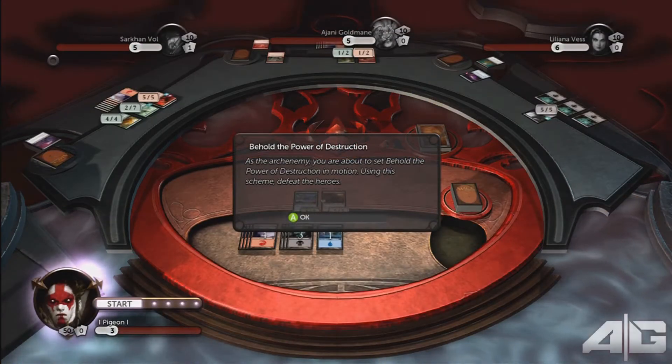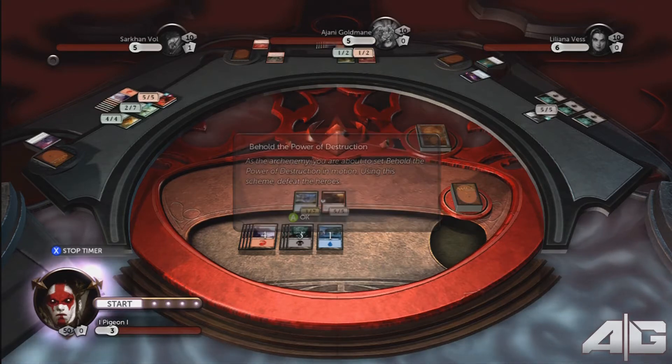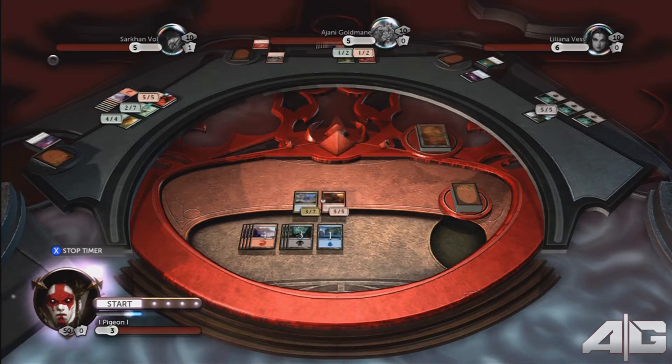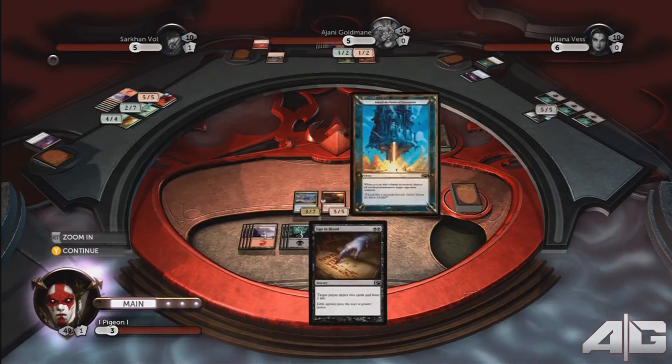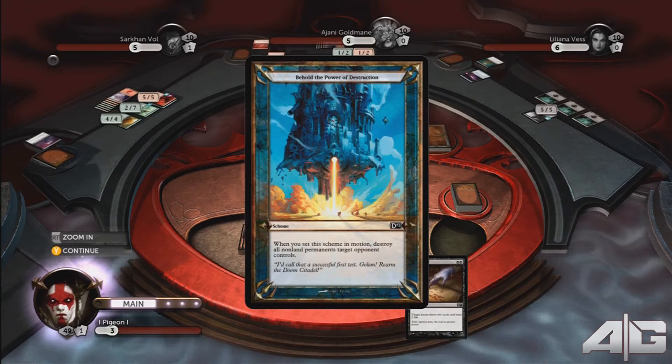What's up guys, Pigeon here for Ascendant Gaming. In this video I'm going to be showing you how to do the Behold the Power of Destruction challenge. At the beginning of the match the scheme will come into play: Behold the Power of Destruction. When you set the scheme in motion, destroy all non-land permanents the target opponent controls.